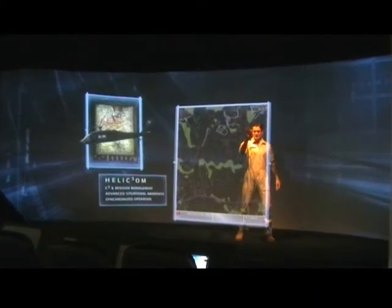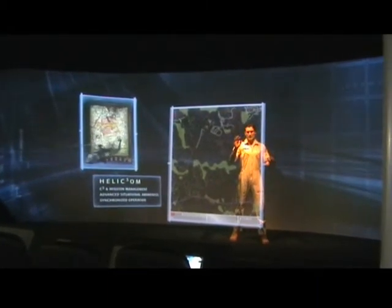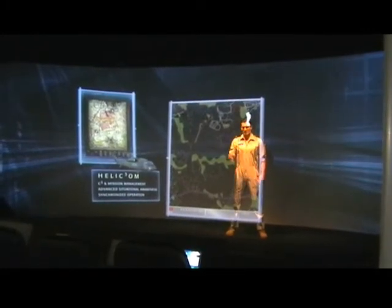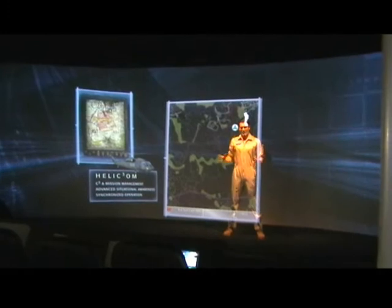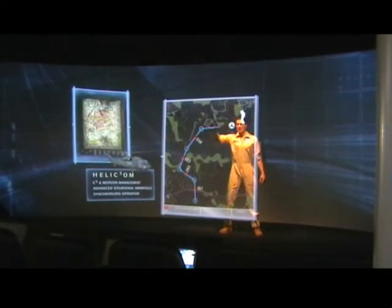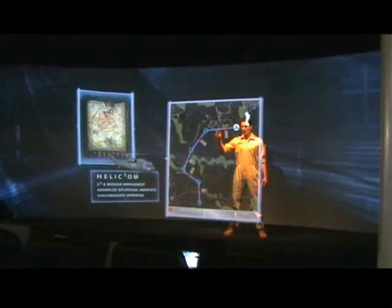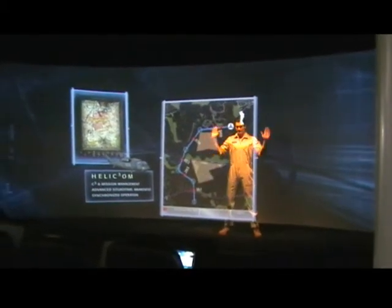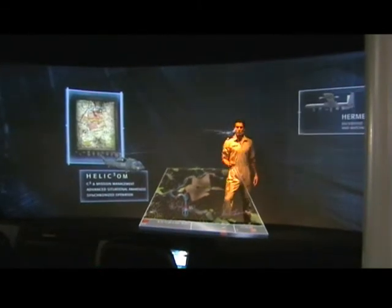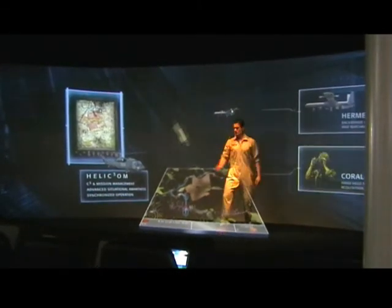This is the battlefield situation as seen by a helicopter — the helicopter's BMS. Special Ops Group Delta III were pinned down here. Extraction point is here. As you can see, it's pretty built up. This was our roof up here, and we have two no-fly zones — here and here. Control gave us Herbie's Ground Recon with Coral and an F-16.